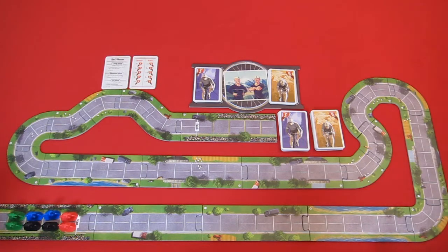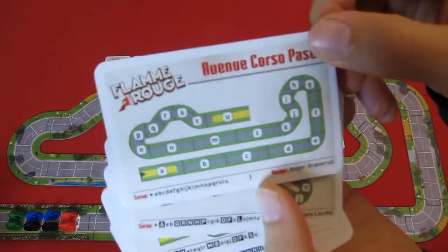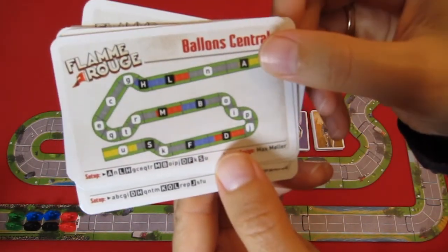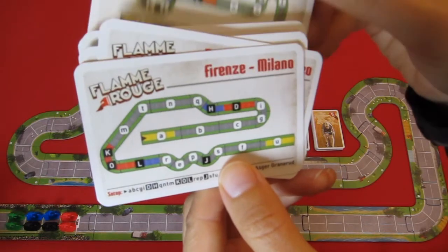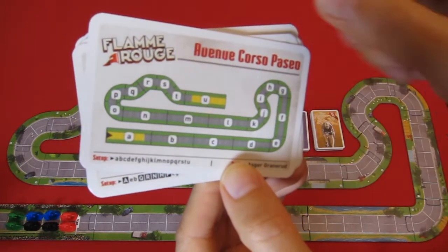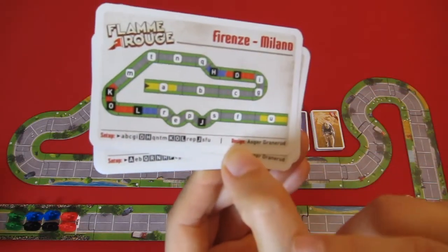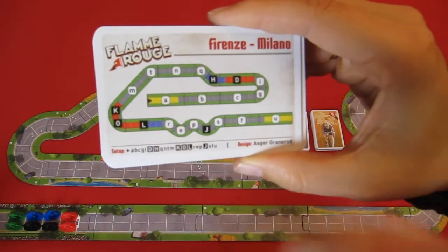The game comes with six different tracks you can use. I have chosen the first one recommended for your first play. In this track there are no hills going up or down. Some other tracks have red and blue sections — red indicates going uphill and blue indicates going downhill. There are some special rules for when you enter these sections of the board.